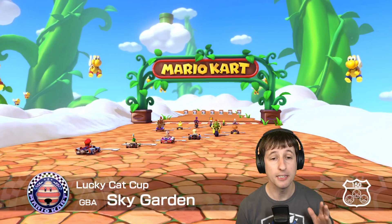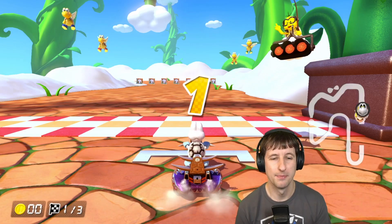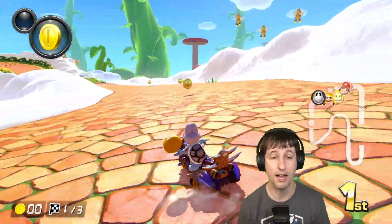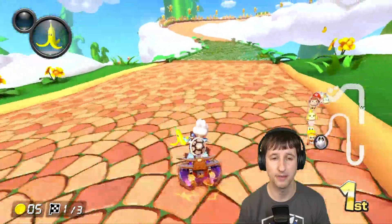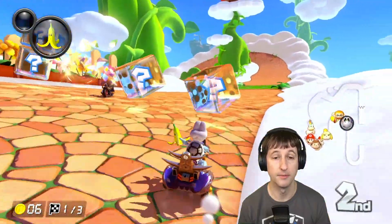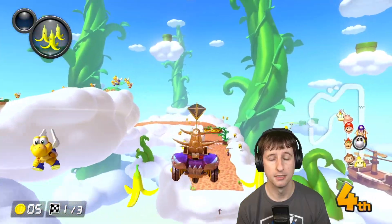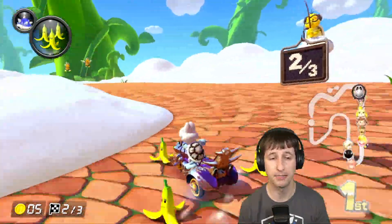The third race is Sky Garden. I think people will have mixed feelings about this track - it's a Game Boy Advance track, so it's going to be shorter than other tracks. I actually kind of like it. The complaint I'll have is look how skinny the roads are. Bombs, fireballs, and boomerangs are just going to devastate people here. You just kind of go on the track - you could kind of drive on the clouds a little bit... okay no, you can't, they'll slow you down. There's a shortcut point right up there - if you get a mushroom, you just plow through there. It's really simple - there's not too much to it.